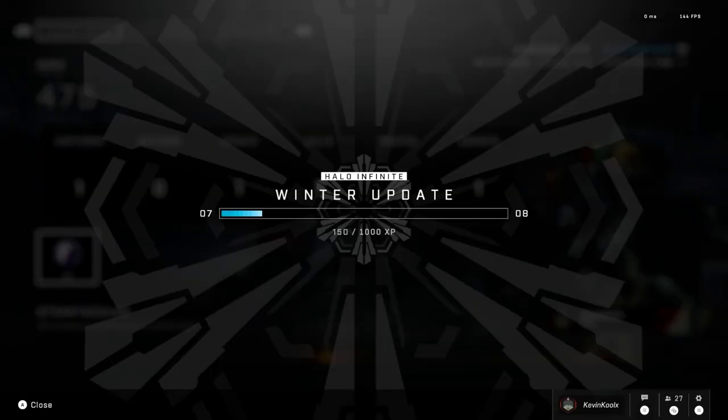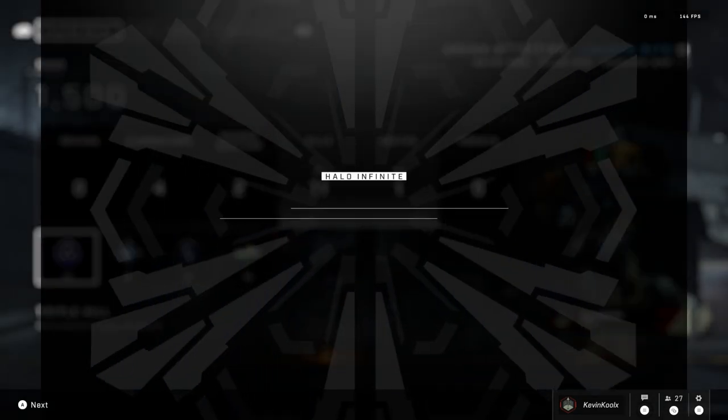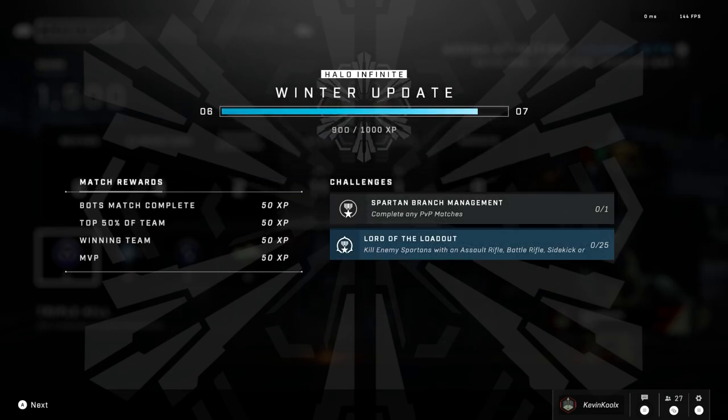The reason why playing Bot Bootcamp feels like a cheat code for XP is because it actually deals out a good amount of XP for playing this mode and you complete your challenges in Bot Bootcamp. Even though you only receive 50 XP for just playing a match, you also pretty much guarantee getting on the winning team every single time. Oftentimes I'm top 50% of my team and I even get the MVP, which gives me 200 XP pretty easily. And you can actually complete challenges on top of that.